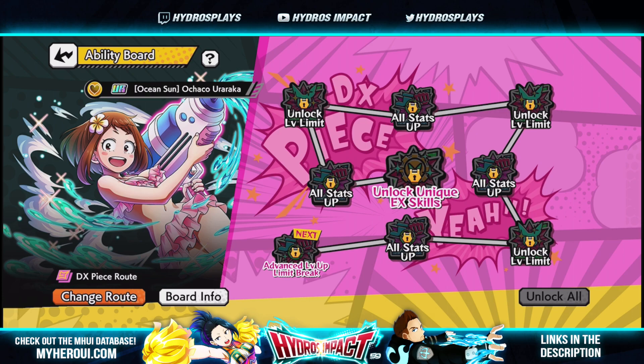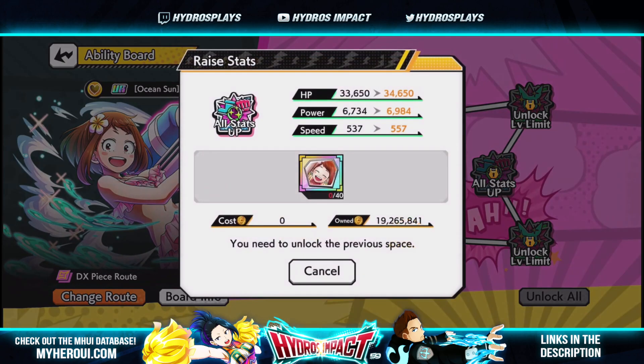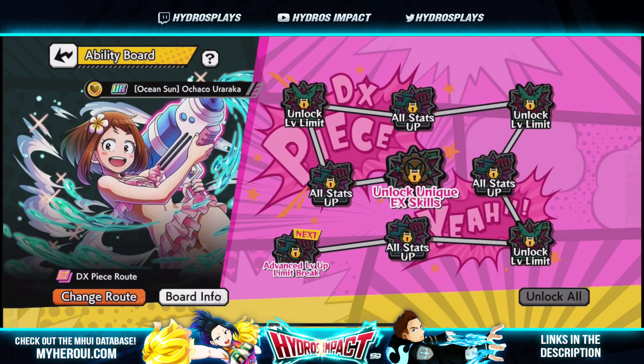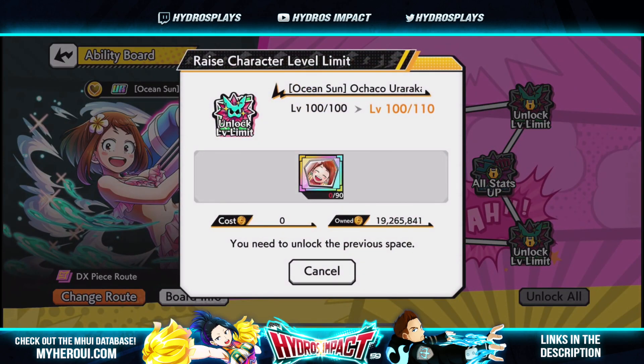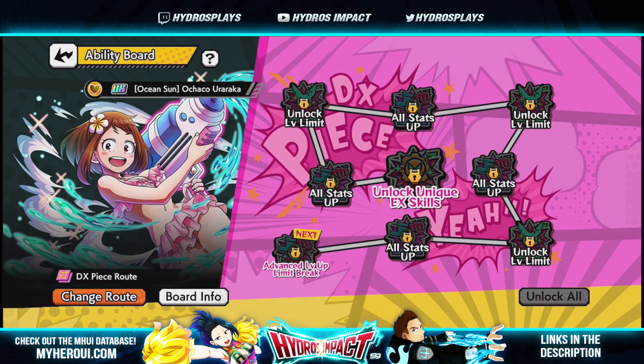Now there's a little more excitement to pulling a dupe — like 'I just got my third piece, I can unlock my unique EX auto skill!' That feels better than before. Let me know your thoughts in the comments. You need three DX pieces and a lot more regular character pieces: 40 + 40 + 50 = 130, then another 130, then 20, 210, 300, then 400 — so around an additional 400 character pieces total. That feels a little much, but I understand why.